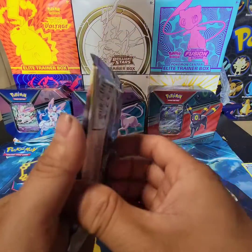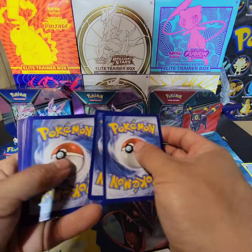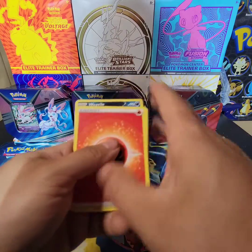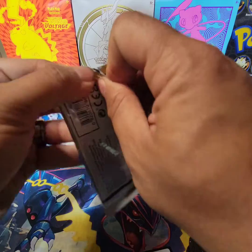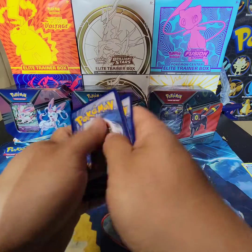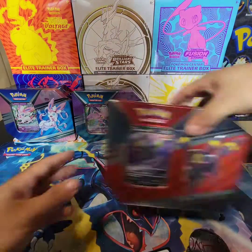Alright, Brilliant Stars - we're going to work our way up and the last tin is going to be the Umbreon. Saving one of my favorite Pokemon for last. I hope we pull that Umbreon out of the Umbreon tin. Holo and fury - got a couple holos from that pack.